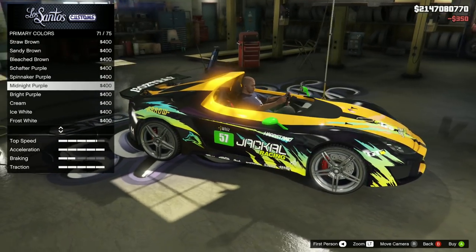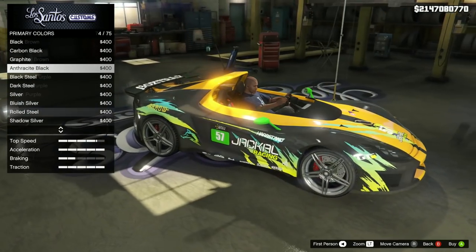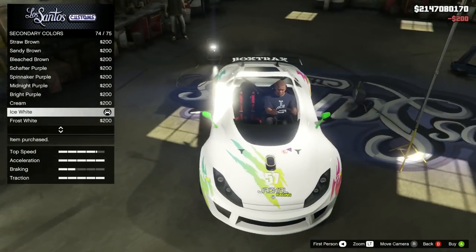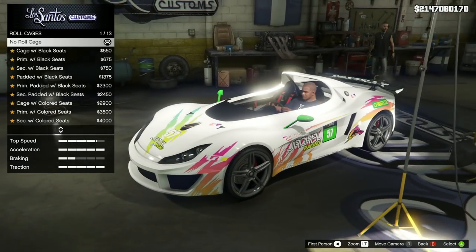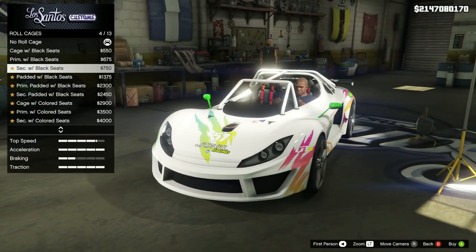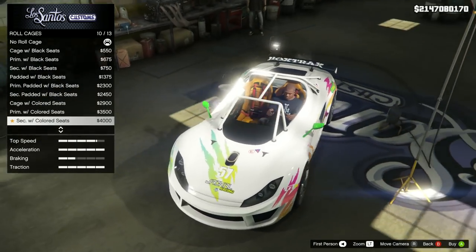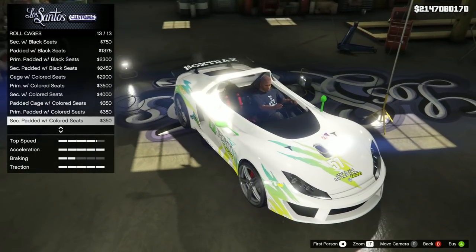After that we move on to respray options — there's a primary and a secondary color. The primary adjusts the majority of the outside of the car except for the middle 20%, and that middle 20% is changed by the secondary color. So by default you can put some interesting color designs on without even having a livery. There are no design changes for the interior. After that there are roll cages — it's really the one way you can get a roof of sorts on this car. There are 13 different roll cage options that will alter the cage and also change the color and design of the seats. I personally just like the plain topless variant since it makes the car very unique.